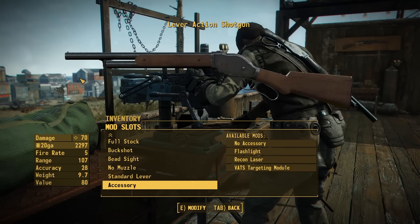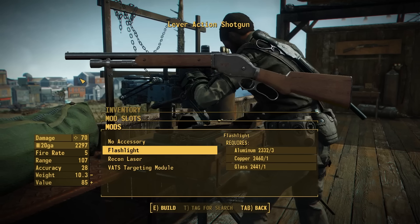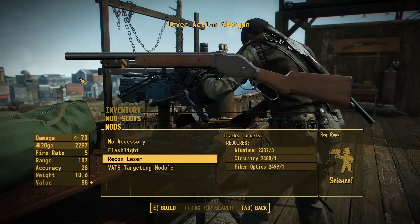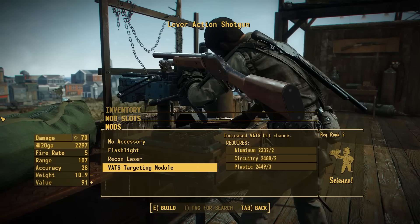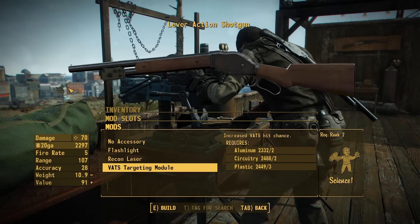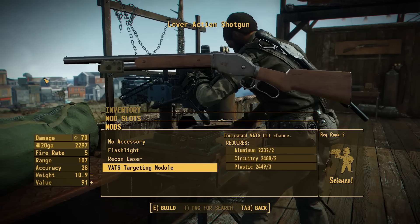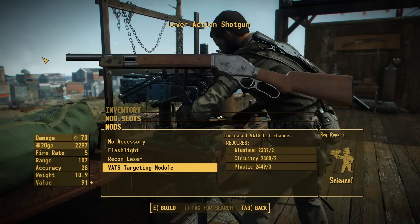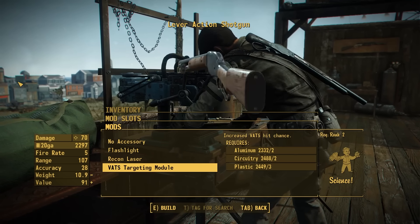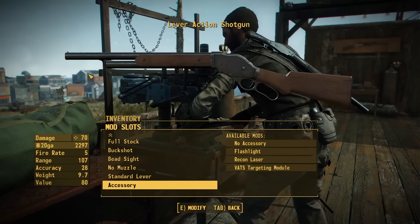And finally we do have an accessory slot, which is probably the most gaudy option in here, where you can throw on a flashlight, a recon laser, and a VATS targeting module. Does any of this belong on a vintage 1887? Absolutely not. But if you throw on plastic furniture, ghost ring sights, and some other options, then maybe it fits pretty well. There's a lot of range in the customization for this gun, so you can kind of do whatever you want with it. It's a pretty cool platform, a really, really cool weapon, and I love giving as many options to the player as possible.